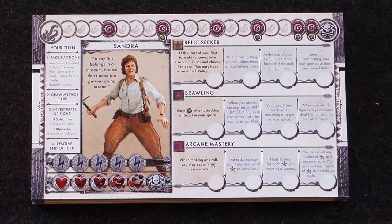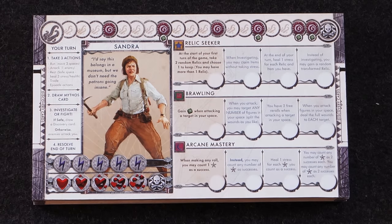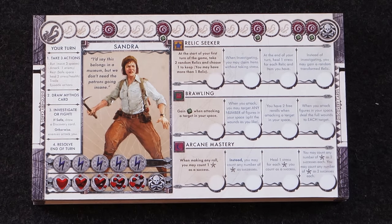Sandra West is a relic seeker — that's her special concept. At the start of her first turn of the game, you take two random relics and choose one to keep. You may have more than one relic, which is awesome because relics are really powerful. So she gets to have two, which is pretty cool. You would not be able to play her without relics included in the game. Her upgrade: when investigating, you may claim items without taking stress. Level two — at the end of your turn, heal one stress for each relic, item, and companion you have. And instead of investigating, you may gain a random transformed relic. She's crazy powerful. Her quote: 'I'd say this belongs in a museum, but we don't need the patrons going insane.'